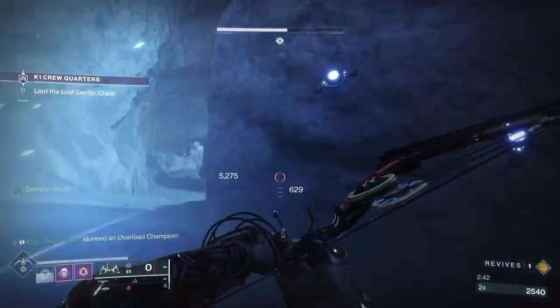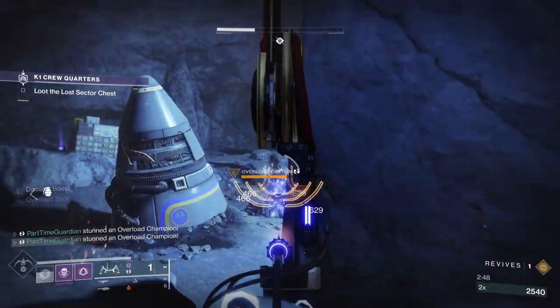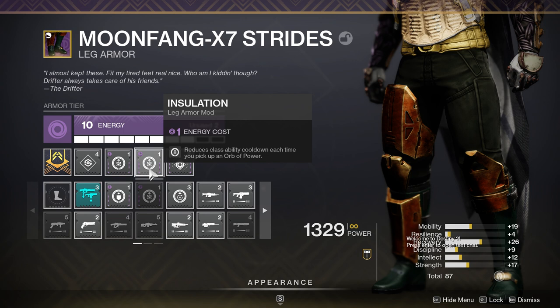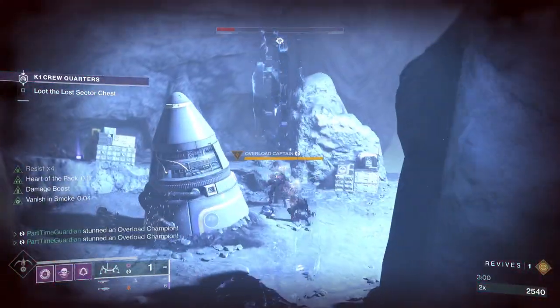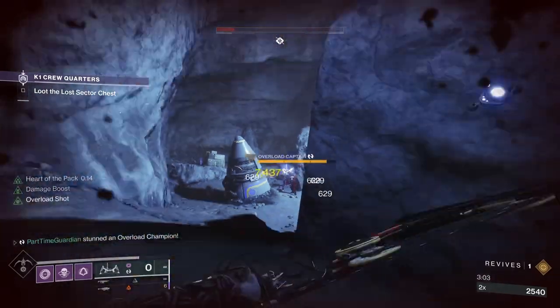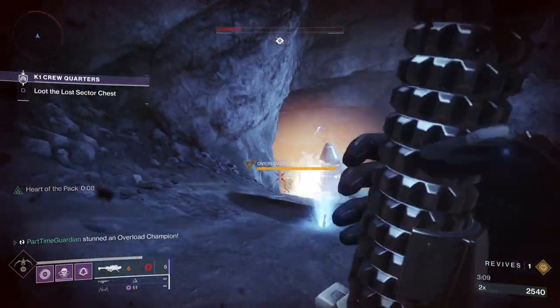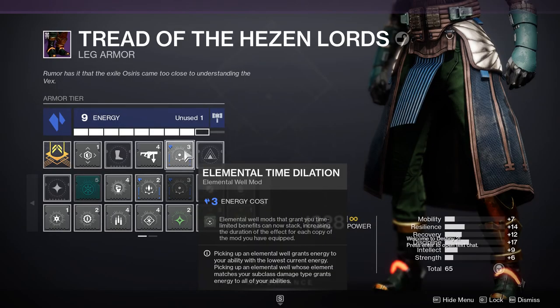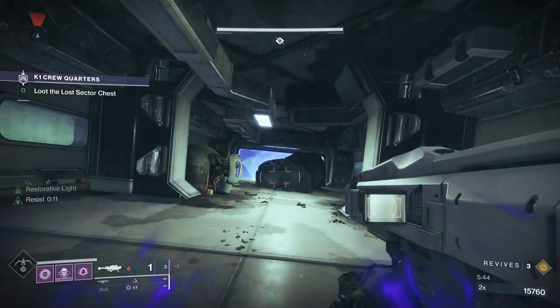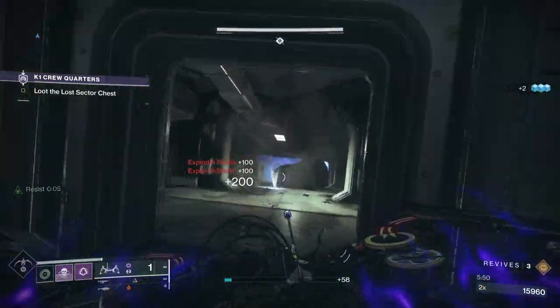I also use Concussive Dampener and whatever protection mod gives the best benefit for the strike I'm running. On legs, I'm using Double Insulation, which reduces class ability cooldown when you pick up orbs. I also use another Well of Tenacity on my legs to double my timer for the 10% damage reduction, bringing it to around 11 seconds. Because of the number of wells that can be spawned, I can pretty much have damage resistance for the entire strike. On my class item, I'm using Elemental Time Dilation, which allows my Well of Tenacity to stack twice or even more times. You can also remove Elemental Armaments and put another Well of Tenacity, but I think two is a good amount for keeping you safe during GMs.